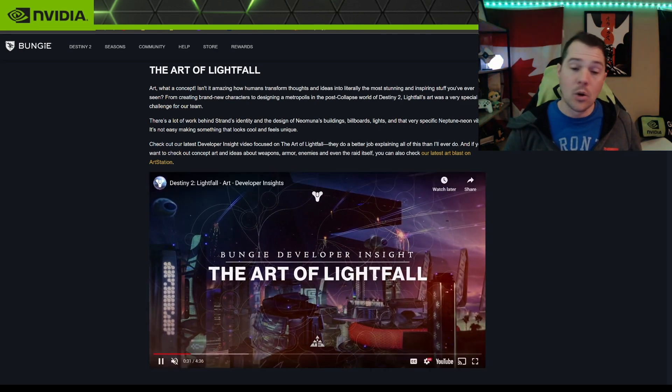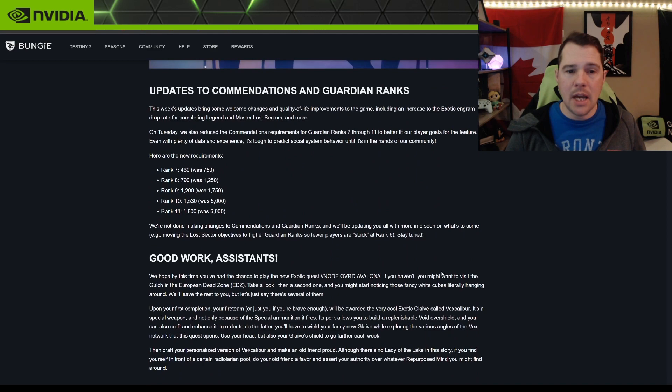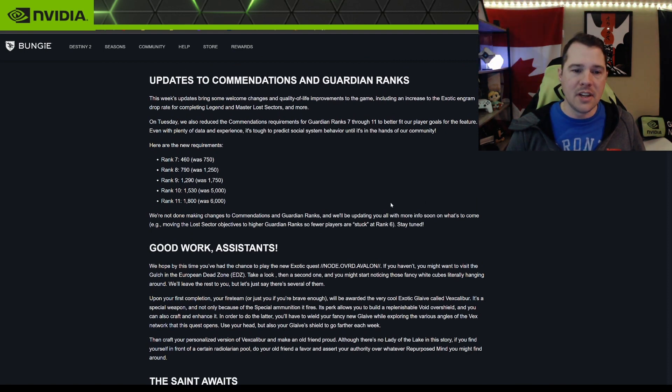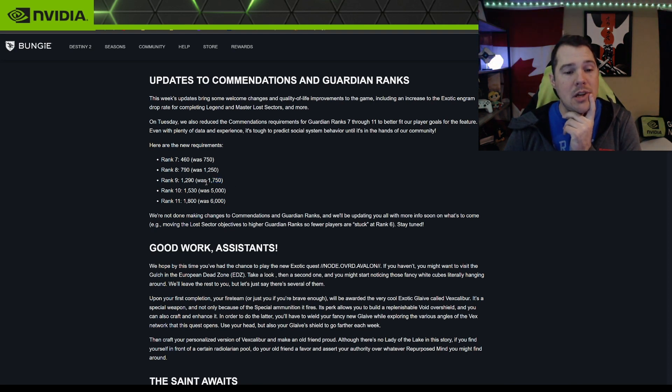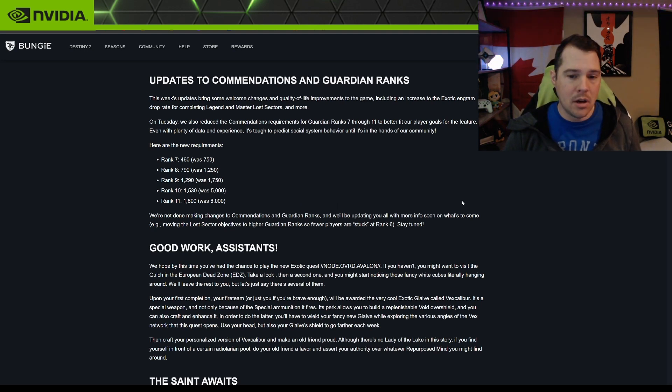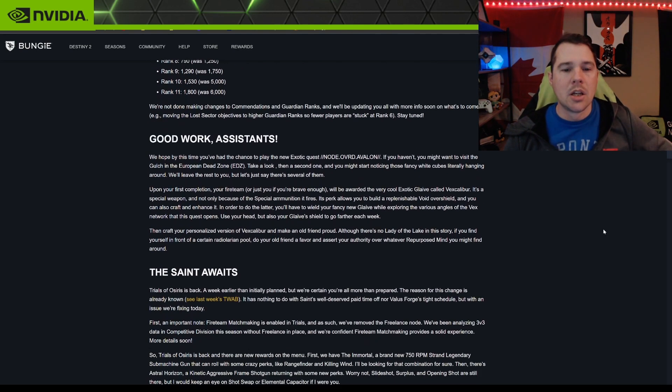Update on commendations and Guardian Ranks: the requirements have been lowered significantly — look at that. 460 for rank seven, 790 for rank eight, 6,000 for rank eleven. I saw some people in the thousands, probably farming. I think people were going to farm commendations anyway, so it makes sense they reduced the requirements.